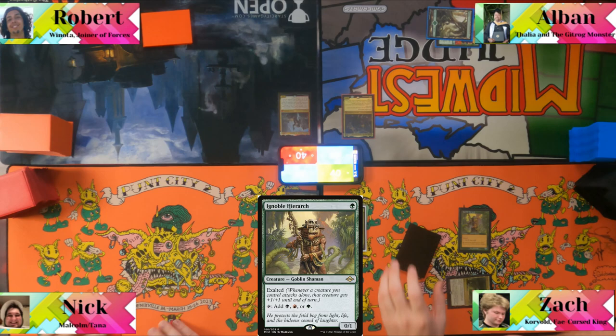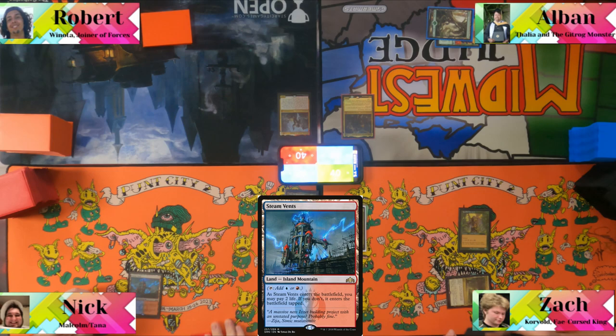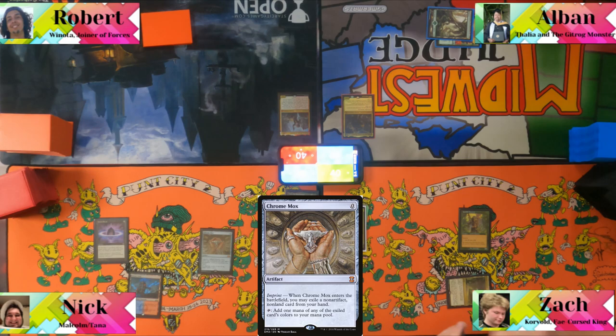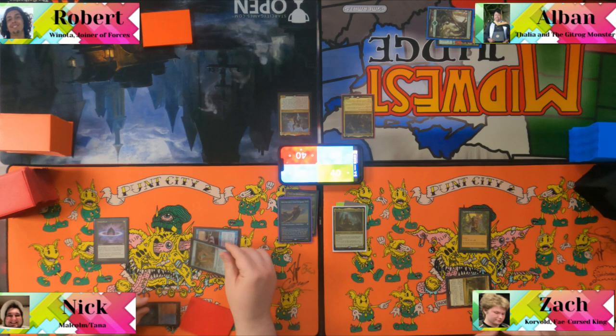Nick plays Steam Vents, taking two life. He plays Lotus Petal, then Chrome Mox, imprinting Rushing River for blue mana, and casts Turn 1 Malcolm. He cracks it for whatever color he wants and passes.